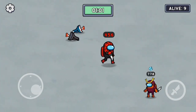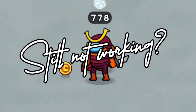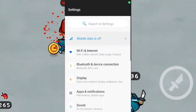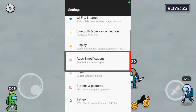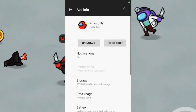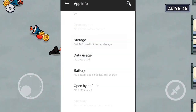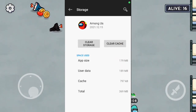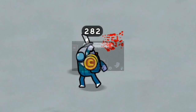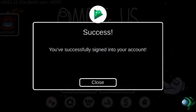Number six: if it is still not working, a step that has a higher probability of working is to go to Settings, then Apps and Notifications, then click on the Among Us app, then click on Clear Cache, and after that click on Clear Data. Don't worry, your data won't be erased unless you have not signed in. If you have not signed in yet, I would recommend you not use this step.